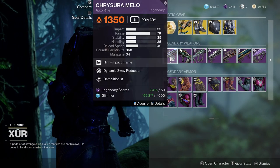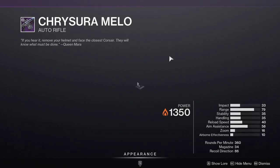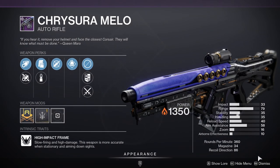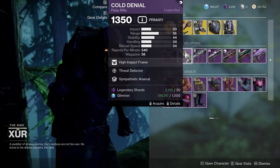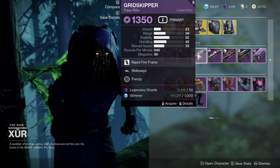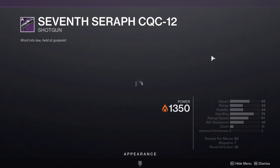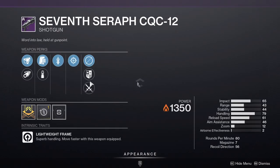As for the weapons, we have a Krasura Mellow with Dynamic Sway Reduction and Demolitionist. We also have Cold Denial with Threat Detector and Grid Skipper with Slideways and Frenzy — that one's decent, I'd definitely pick it up. And a 7-Series CQC with Quickdraw and Snapshot Sights, which is pretty wild.